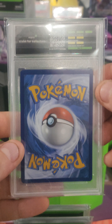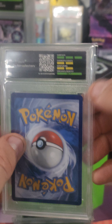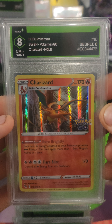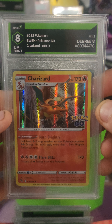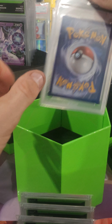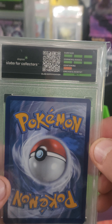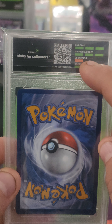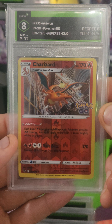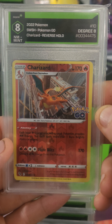We have missing two grades on this one, so hopefully nine or eight — and there's an eight, 2022 Swish Pokemon Go Charizard holo. Then we're missing two marks on the next one, and that one's a little reddish instead of yellow, so nine, eight, maybe like a seven-ish — but it's an eight, another Pokemon Go Charizard reverse holo.